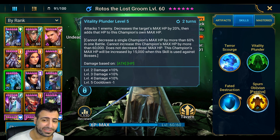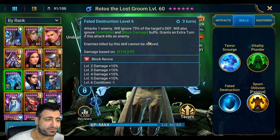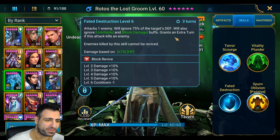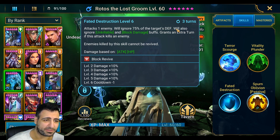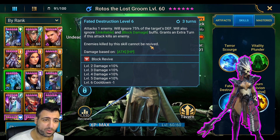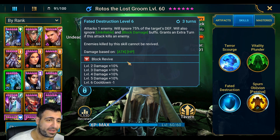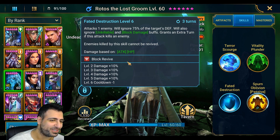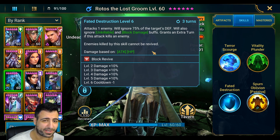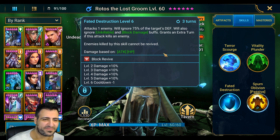Even in clan boss he's one of the last champions left standing because of vitality plunder. Fated Destruction is very powerful — he attacks and ignores 75% of the target's defense. This is what kills torment and actually made torment fall out of the meta. It also ignores unkillable and block damage, which dropped Skull Crown out of the meta as well. Right after he kills with this skill, he grants himself an extra turn, and enemies cannot be revived — so Torment can't activate his passive and Skull Crown's unkillable is just ignored.